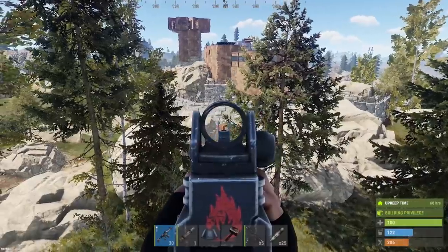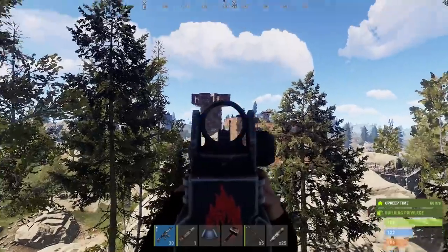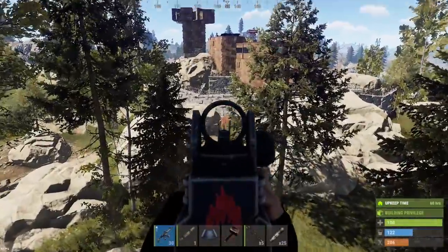Pretty interesting base today. This one's built into some rocks. He's got a secondary tower also for flanking. Auto turrets all over this thing. SAM sites. We're going to have to be careful. I'm going to set up my own turret and we're going to blast into this compound.